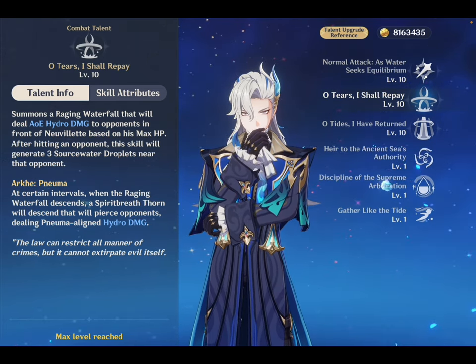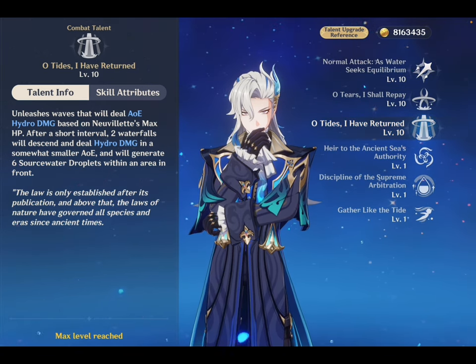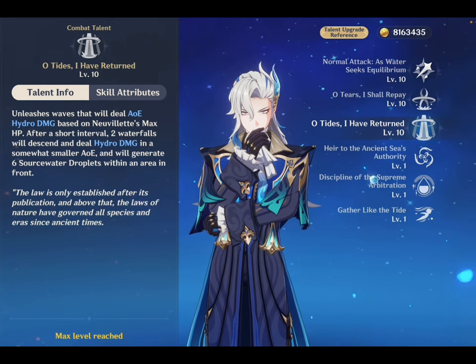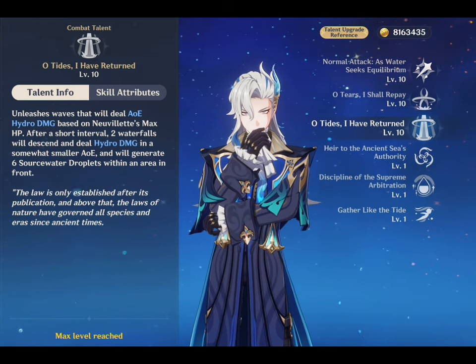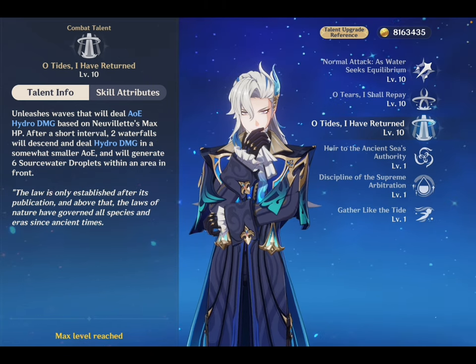Let's move on to his elemental burst. Nivellite's burst deals AOE hydro damage and after a short interval generates 6 source water droplets. Similarly to his skill, Nivellite's burst makes up a small portion of his damage. However, the amount of source water droplets it generates makes it mandatory in the vast majority of his rotations.